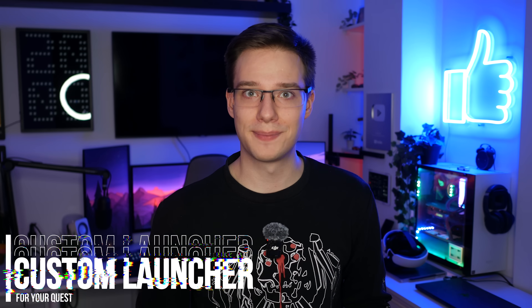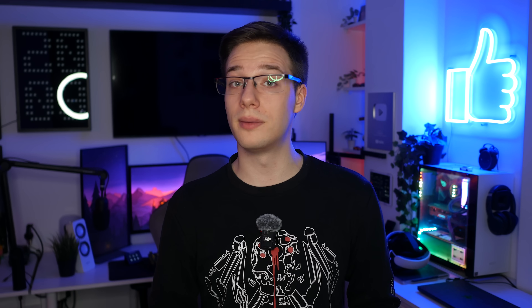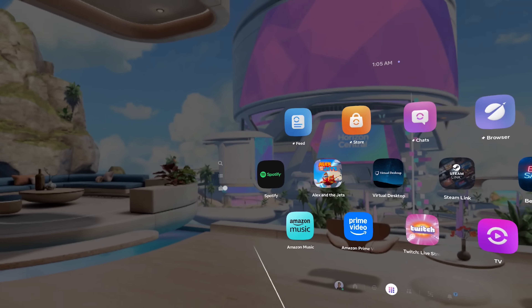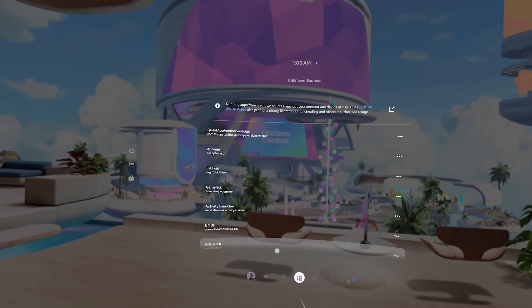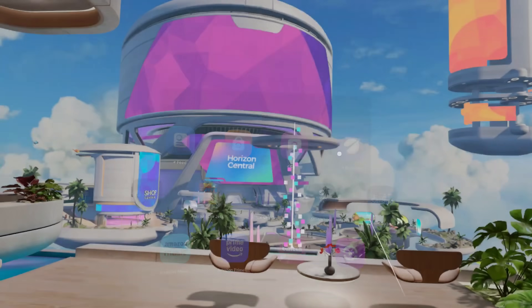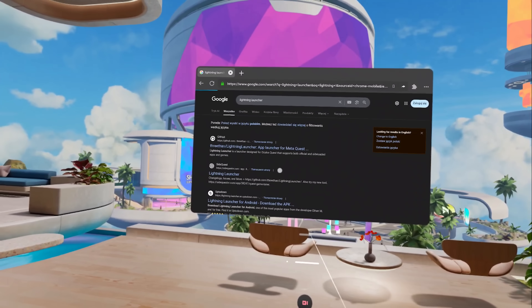But now that your unofficial apps are piling up, you may be wondering how on earth are we going to browse through these. Of course, they do not appear on the homepage of the quest, and if you want to find them, you have to go to unknown sources to the left in filters. Very annoying, and they don't even show up with icons. So you may want to get yourself a third-party launcher — and yes, this does actually exist for our quest devices. So now we're going to fire up the quest's web browser and search for Lightning Launcher.